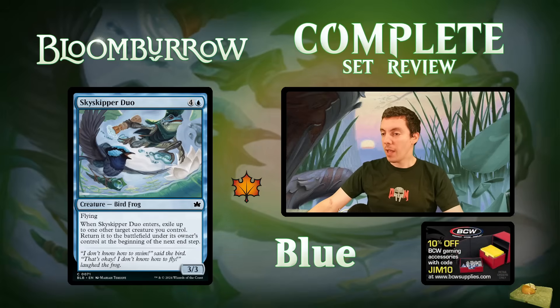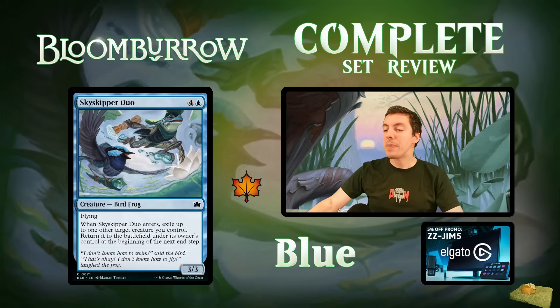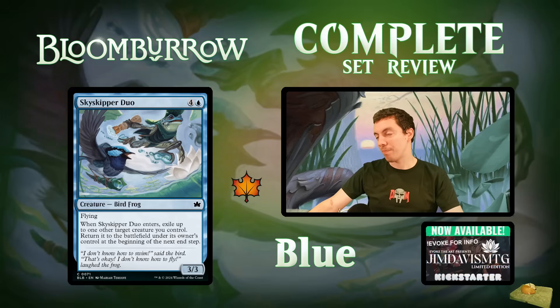Skyscaper Duo: Bird and Frog — five mana for a 3/3 flying creature. On ETB, blink a thing you control and bring it back at end of turn. A 3/3 flyer for five isn't the most exciting, but contextually a lot of frog cards care about blinking and reusing ETBs, so it could be reasonable. Probably a little too weak — more filler-level. If it were a 3/4 I'd be more interested. As a 3/3 flyer for five, it's just a bit mopey these days.